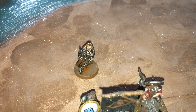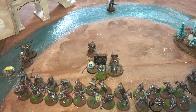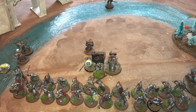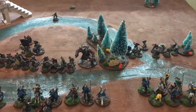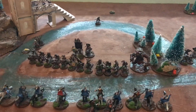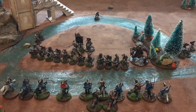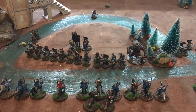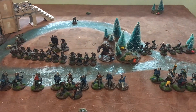First turn priority goes to Mordor. One of the very last moves of the evil turn, the shaman uses two Will to cast Channelled Fury — goes off on a five — so now everyone within six inches benefits from Channelled Fury, making them impeccably brave with a 6+ shielded save. Evil didn't want priority here as they haven't been able to advance far without leaving the security of the terrain, so they're bracing for the charge.